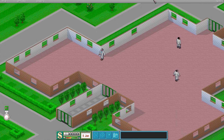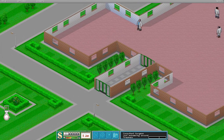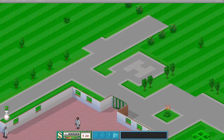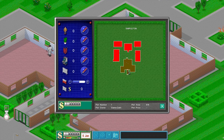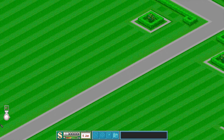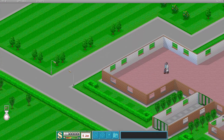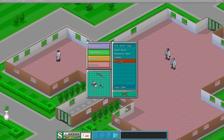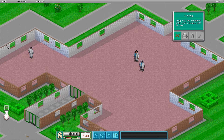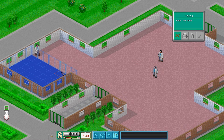Looking at this hospital, we've got a pretty decent area to work with. There's the helipad, so emergencies are going to come in from the back. The front entrance appears to be from this direction. One thing I noticed from the last mission is that the training room can be set up straight away, and we're probably going to need a pretty decent one.